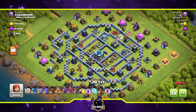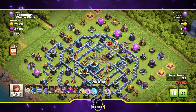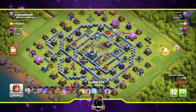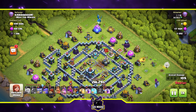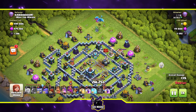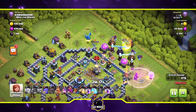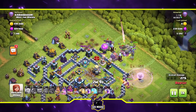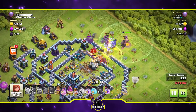One more replay. We've got yetis, bowlers, and max-level heroes. Four earthquake spells are opening up the base — quite magnificent. The town hall has been activated. Queen walk activated on the right, electro dragon on the left. You don't normally see queen walks that often anymore — normally people go grand warden walks. The electro dragon clears the corner, and the queen tries to take out the enemy royal champion. That's a nice funnel — I'm going to give that funnel nine out of ten.